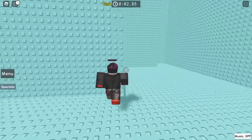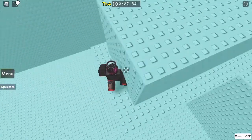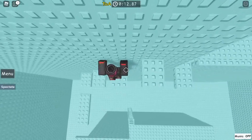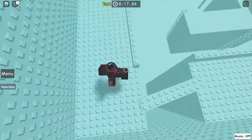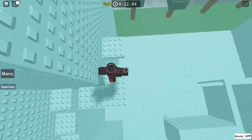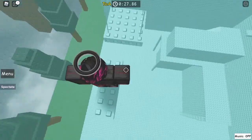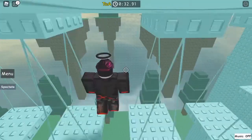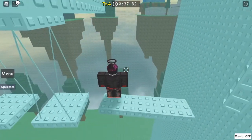Then we head over here, up to this, and then go this way around here, up there, across here like that. Then this bent one, then I go onto these — you can skip one block right there. That one looks scary but it's not too hard.